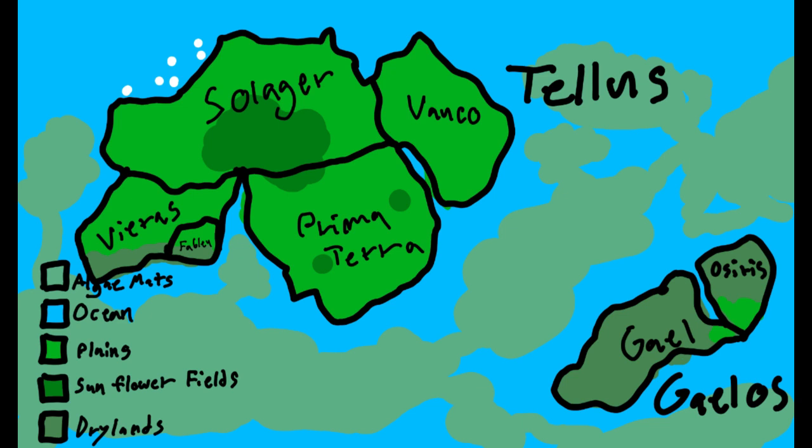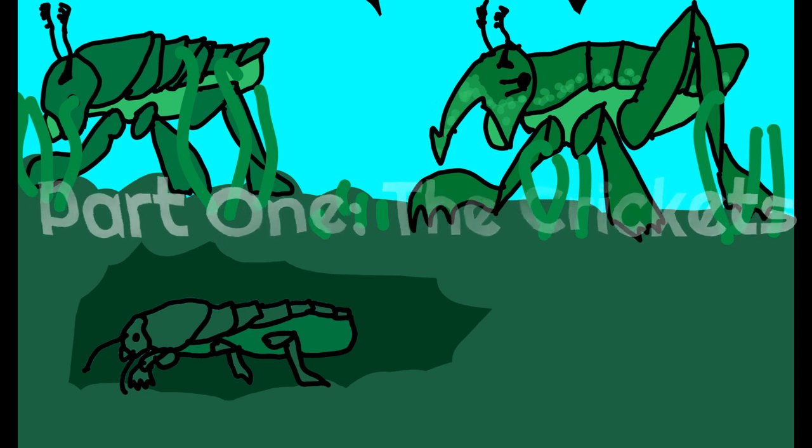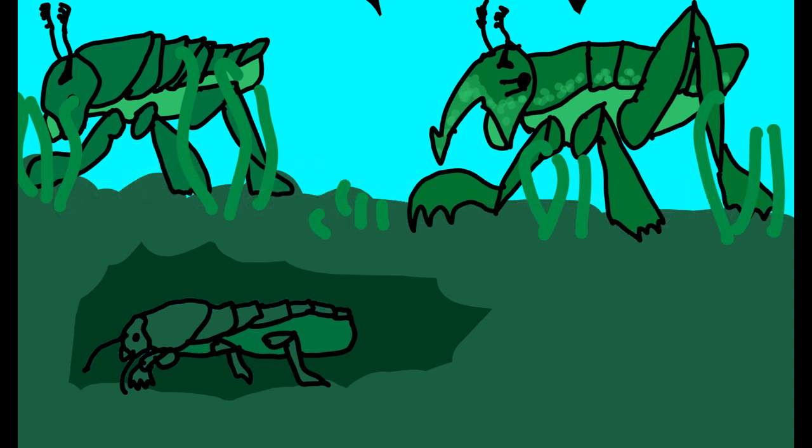The previous video was before the age of land predators. Currently, Murus is in the Viridomerian period, or the Green Sea period, due to the oceanic algae mats. However, the increase in animal population and decrease in oceanic algae mats due to overconsumption means the planet is slowly cooling. The crickets of the Galos continent have evolved to be larger thanks to more oxygen on Murus.